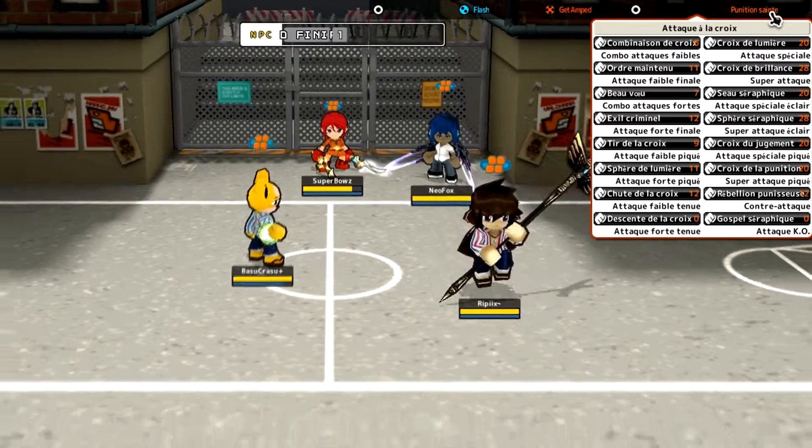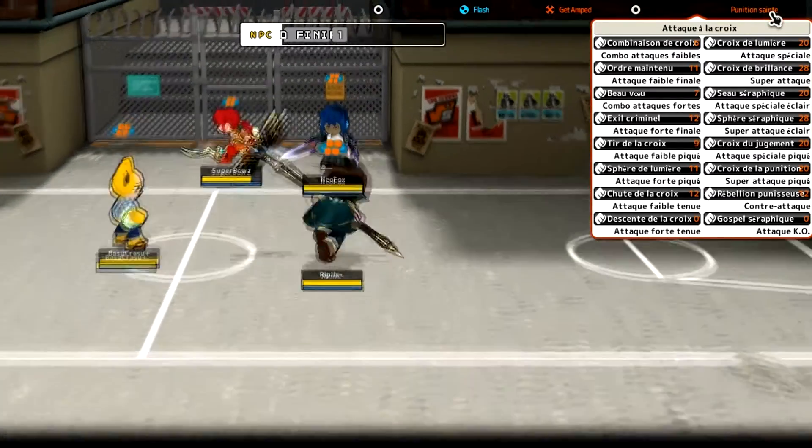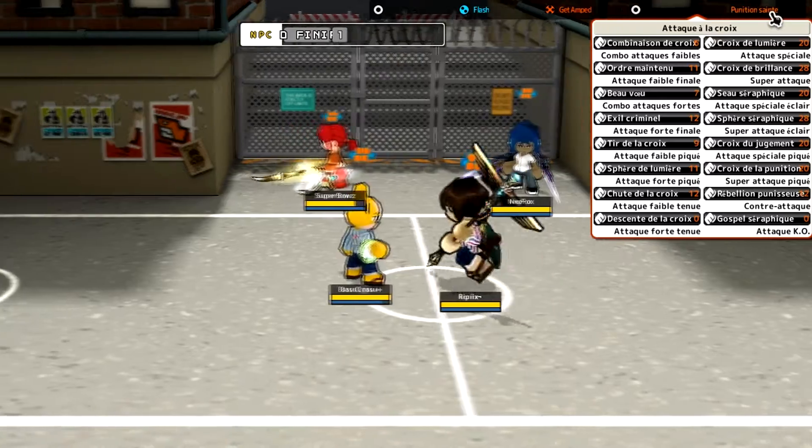A lot of people like to use the aim hold or something — we'll get to it in a minute — where you can look anywhere and you can hit anyone from anywhere on the map. It might be the special, in fact, and it has knockback too, but we'll get to it in a moment.